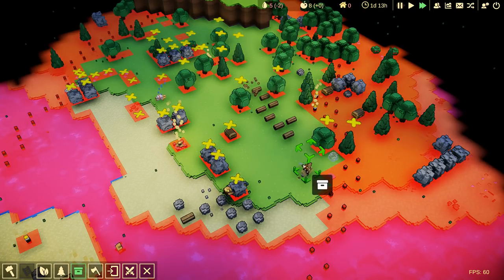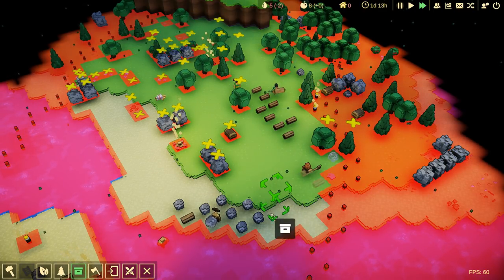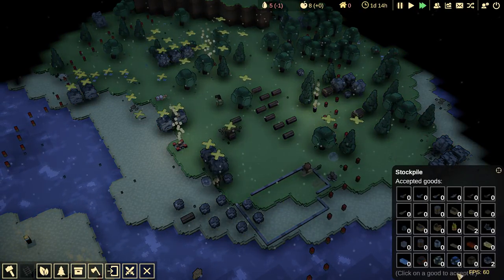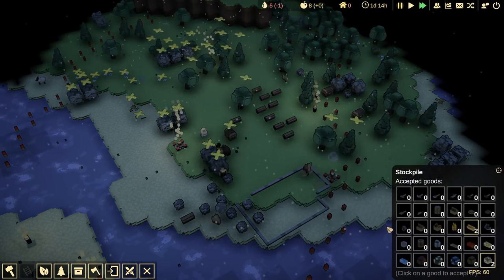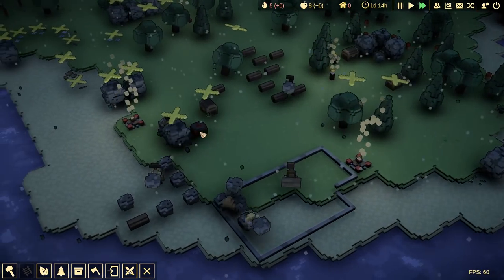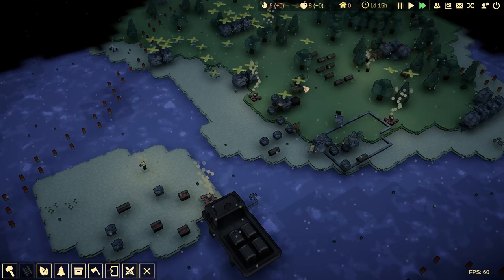Now we have stockpiles we can put out. We've got a bunch of wood coming in here. Let's go ahead and set our stockpile zones. We're going to do a big stockpile like that, and this is going to be holding rocks and wood. You can see they'll grab the stuff and toss it in the stockpile. What is that? Copper ore. Interesting.